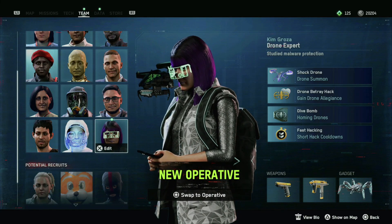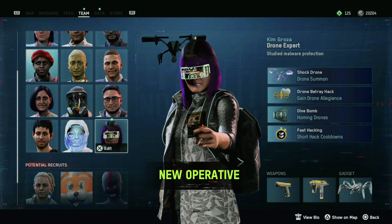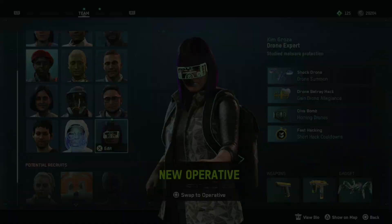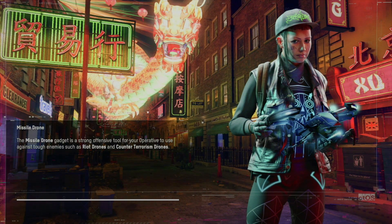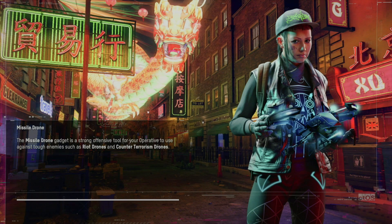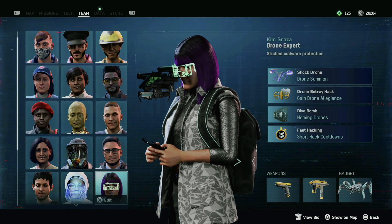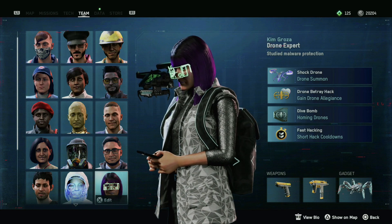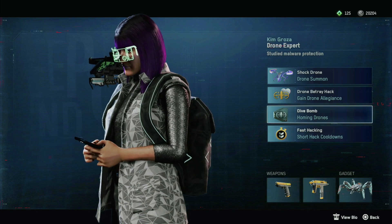Hey, what is up YouTube, it's JDR24Gaming here bringing you guys another quick guide. This is gonna be for the Death from Above trophy, which is kill 5 Albion guards using dive bomb. Obviously you have to have the drone expert — on the top right corner here I'll have a card you can click on to see the video previous to this one, or just wait till the end as well.